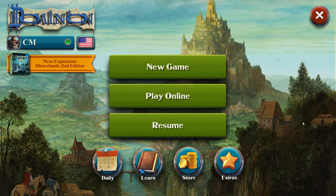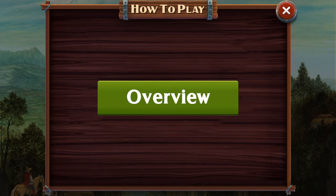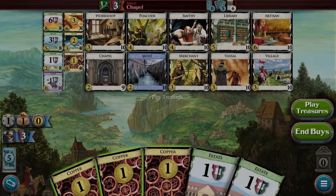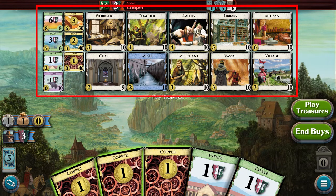Dominion is a digital adaptation of the deck-building game of the same name by Donald X. Vaccarino. This version of the game was developed and published by Templegate Games. In Dominion, you and other players will build your personal deck of cards that represents your Dominion. Player decks will start out small and throughout the game you'll be adding various cards to your deck from the supply here at the top half of the screen.